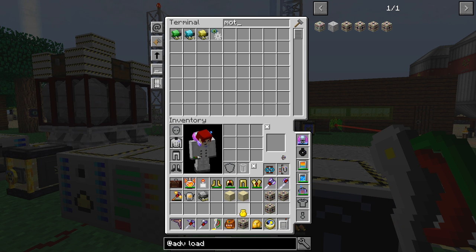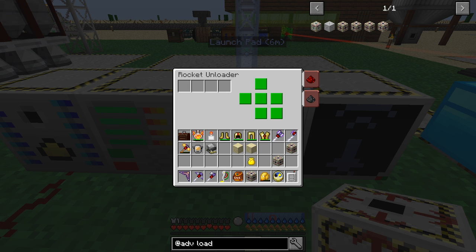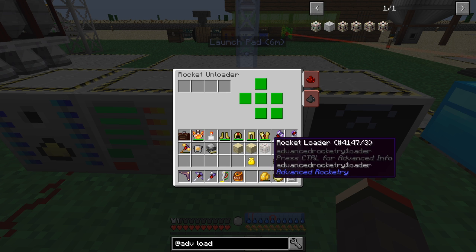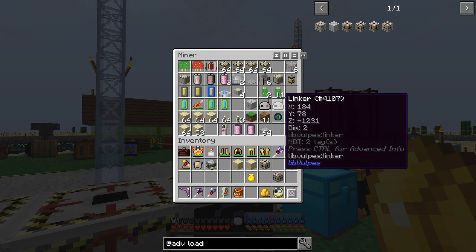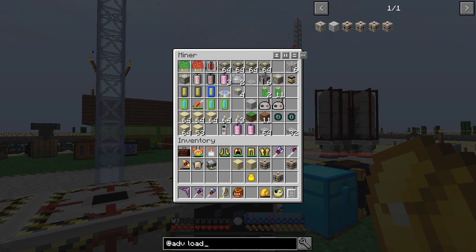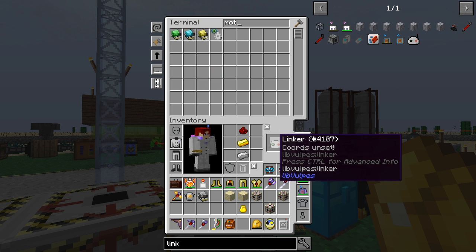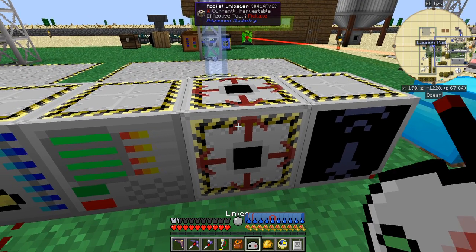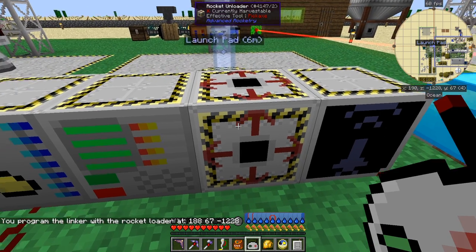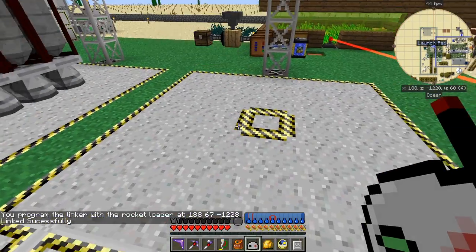What we'll do is put a rocket unloader on here - just put it down. I don't know if it needs power or not. What you do with this is get the linker out. I should have one that's not linked to anything - I don't. I'll quickly make one of those. Now with this unloader here, you can shift right click the linker onto it to link this to the docking port or docking pad here. It says it's linked successfully, so when a rocket lands here this loader will automatically unload it.